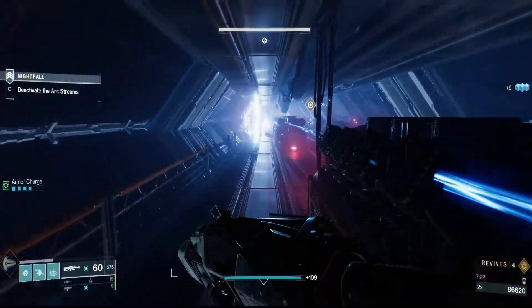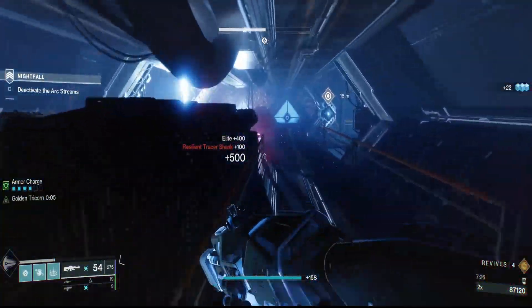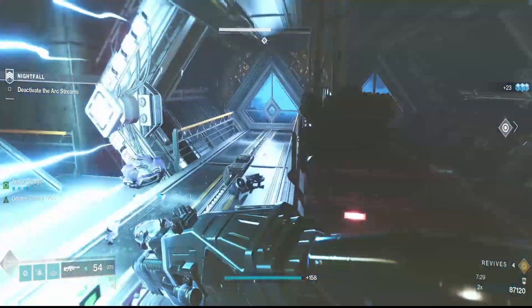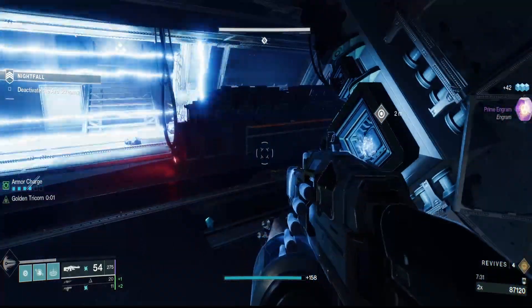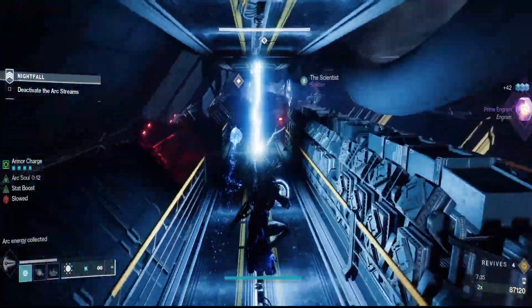You're going to want to run and dodge bobbing and weaving both of his lasers. You want to take out both of these mobs at the end of the run, dodge the lasers as you get to the orb, prep yourself, and then wait for the laser to pass, grab the orb, and then you want to do the key thing of sliding.